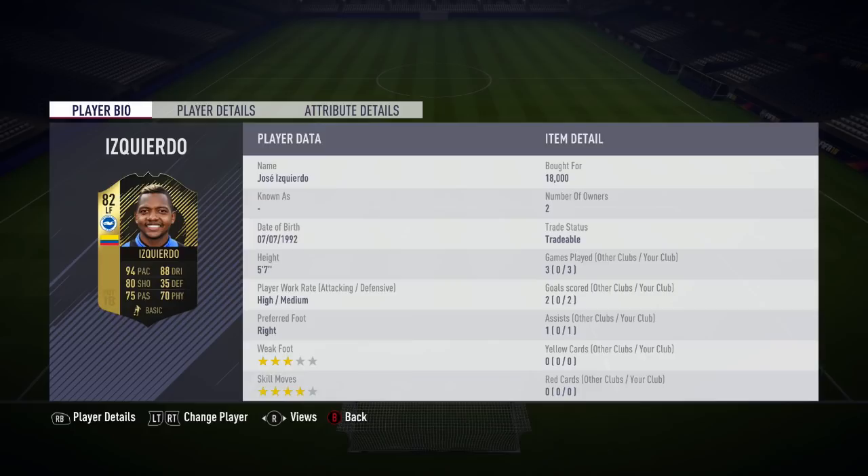I've not done a review in a while now. If you enjoy this one and want to see more in the future, do drop a like on this video and subscribe to the channel as well if you're here for more FIFA 18 Ultimate Team content. We'll jump straight into things - we picked up Iscuerda for 18,000 coins, currently going for a bit more than that, like 22,000 or 23,000 right now, so I've actually made a bit of profit on that card.